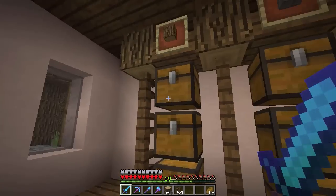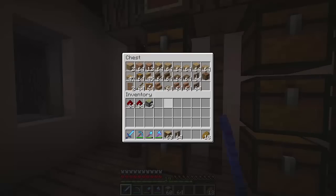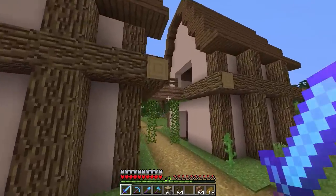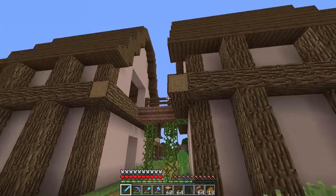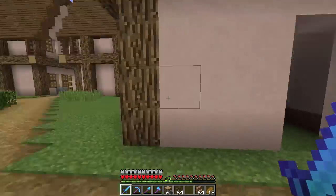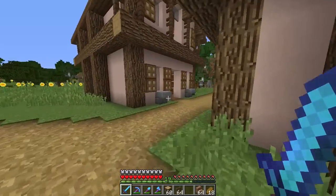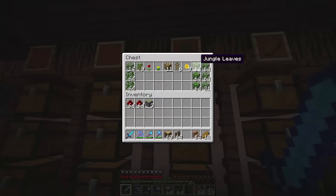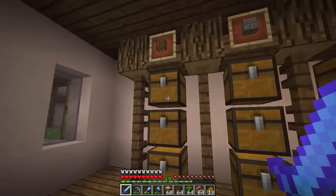I want to work on a new design I mentioned a while back — I think it was episode 3 or 4 — about making bridges connecting the buildings. Here's an example of one I made: it pretty much connects the buildings and if you go on the second level you can just walk across instead of going all the way down. I think it's cool — it'll definitely make this town feel more complete. I'm also going to grab some jungle leaves, glowstone, and jungle wood.